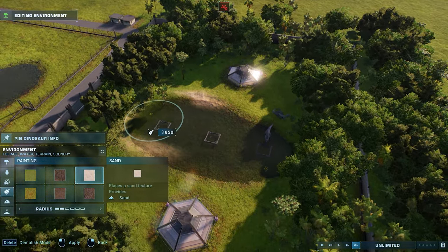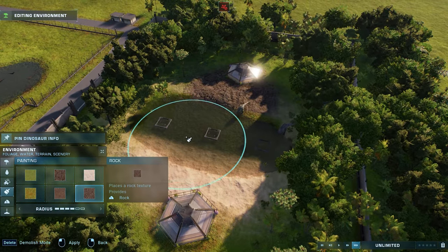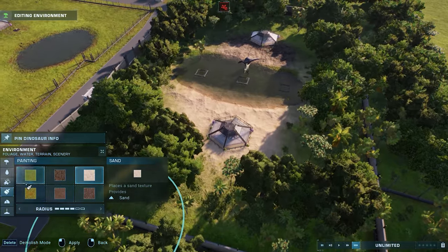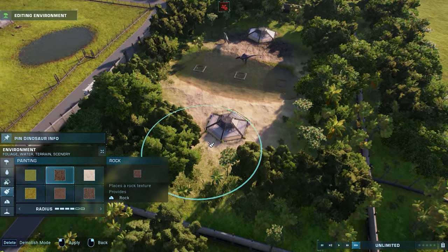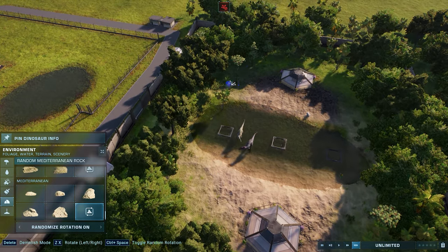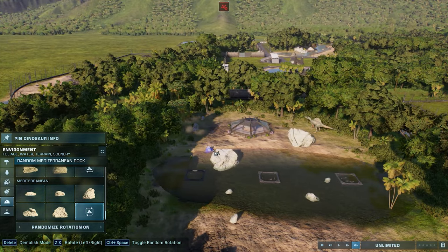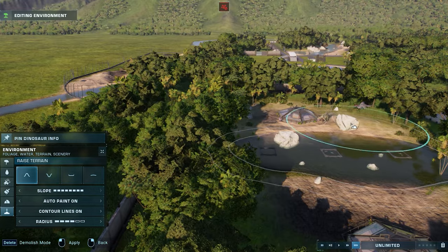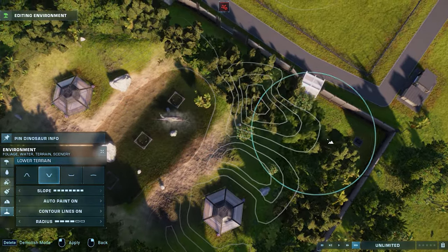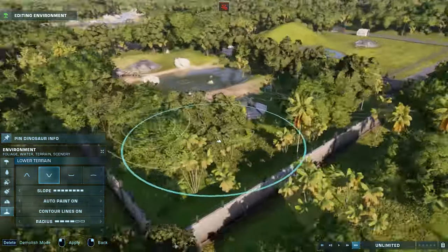I'll give it a bit of a beachy feel and put in some rocks to give it a bit more character — a bit of a plateau type feel as well. Cool, so that's giving it that sort of uneven, natural look.